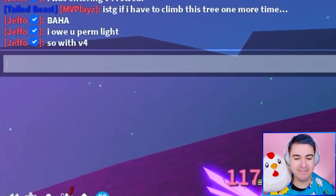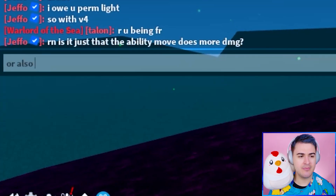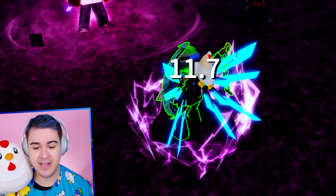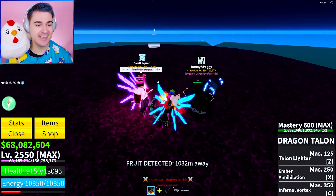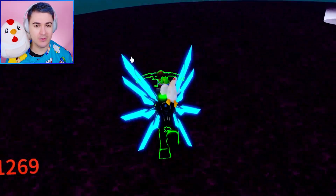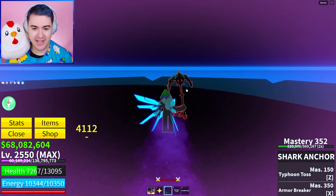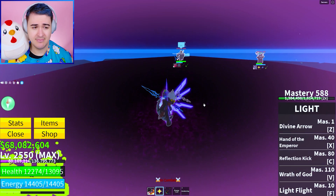He says, 'I swear to God, if I have to climb this tree one more time.' I owe him a permalite. With V4, the ability move does more damage — we get maximum stats. I think it maxes out your stats, and then like 10% damage. Max stats is not bad at all. We still have this V3 energy core thing — that's what the purple lightning is. The purple stuff is from V4 upgrades — look at my wings, they're blue. We activate V4 and now we have the purple wings!